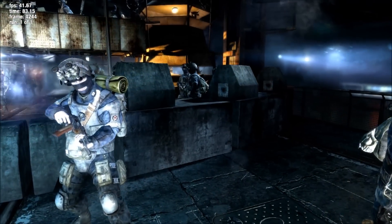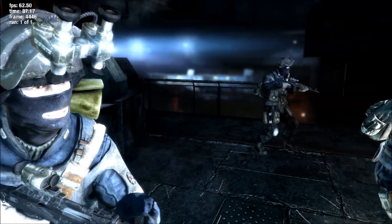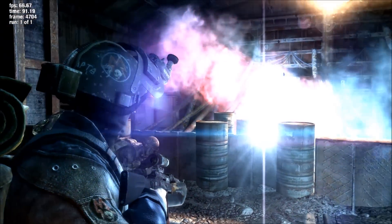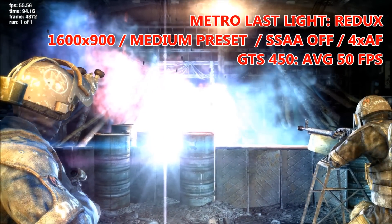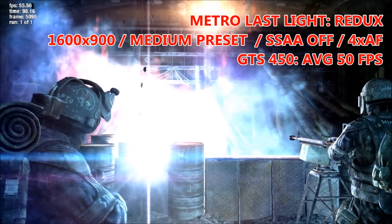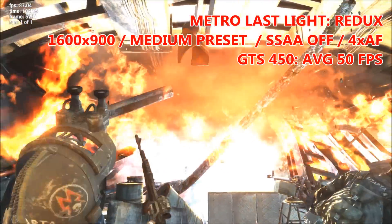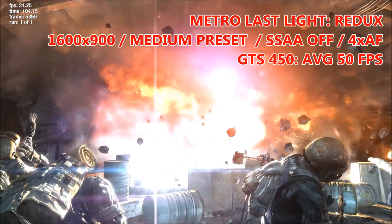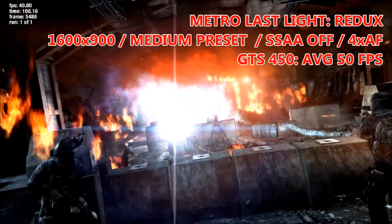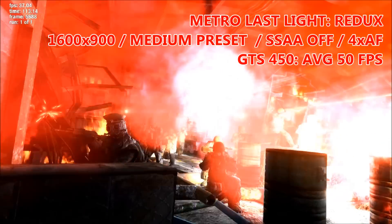I've decided to start off the benchmarks by running two synthetic but in-game benchmarks, coming from Metro Last Light Redux and Tomb Raider 2013. First up we've got Metro, and the settings we've settled on are 1600x900 on the medium preset, with SSAA off, 4x anisotropic filtering, and most of the other fancy effects off as well. Using this sub-HD resolution, it netted us an average frame rate of 50 FPS, which is pretty good for a card of this age and spec.